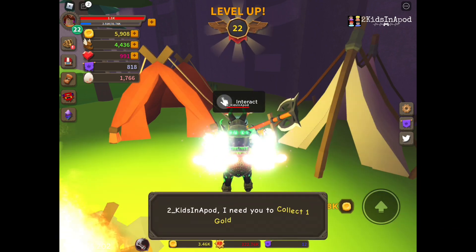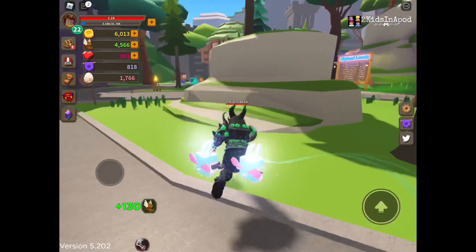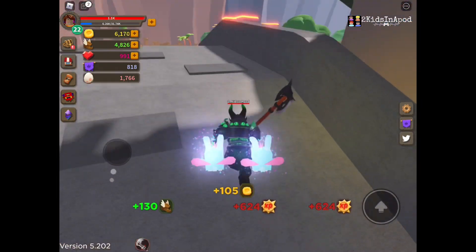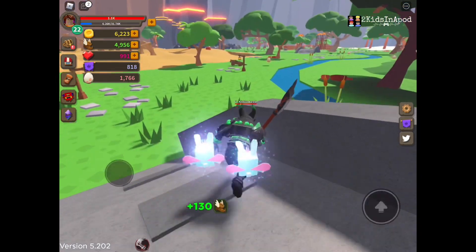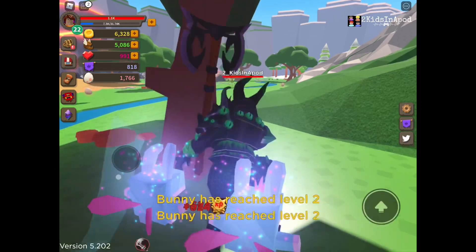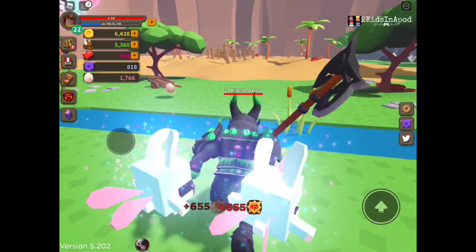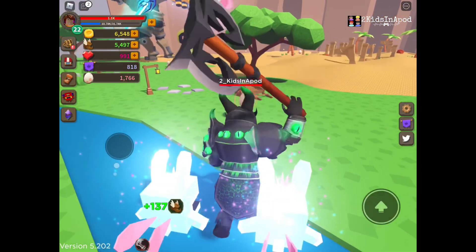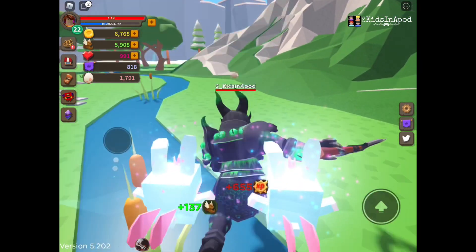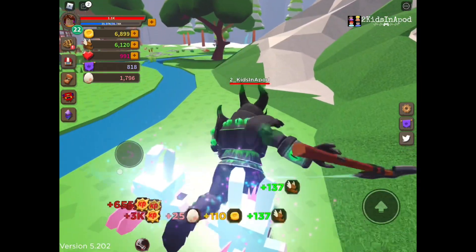Interact — okay, I need to collect one golden egg. I better find one golden egg. We better not die while trying to find it. Look how big that person is — if you've rebirthed a lot in this game you're gonna be a big character. Unfortunately I'm very very slow right now because I just rebirthed. Any golden egg here? I think there is one somewhere around the map.